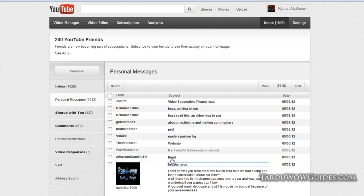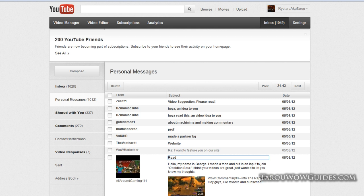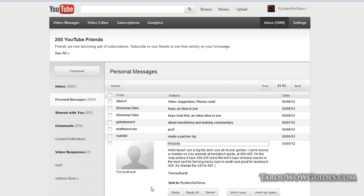All Around Gaming writes that they joined Obsidian Spur and thinks the videos are great. Someone else catches a mistake on the herbalism guide: the map picture says 400–435 but the text should say 425. Taro confirms you can actually stay in that zone longer if you want, but he'll update the text. Thanks for catching that.